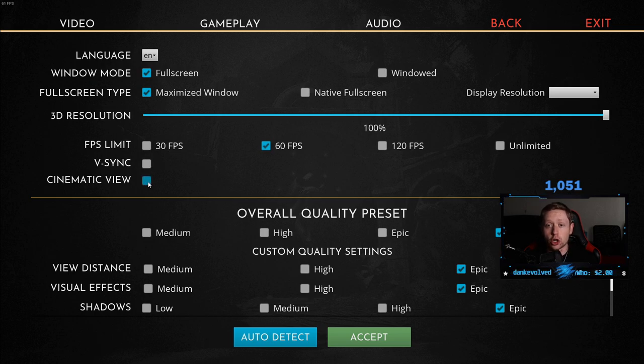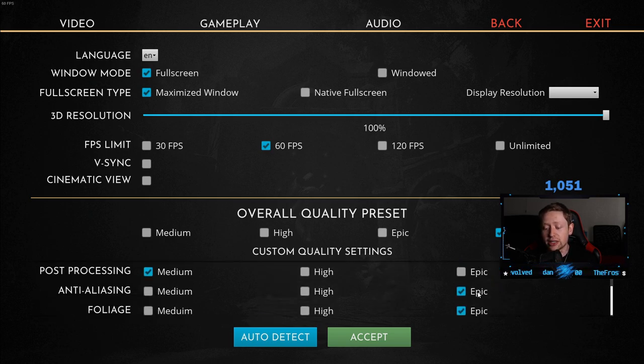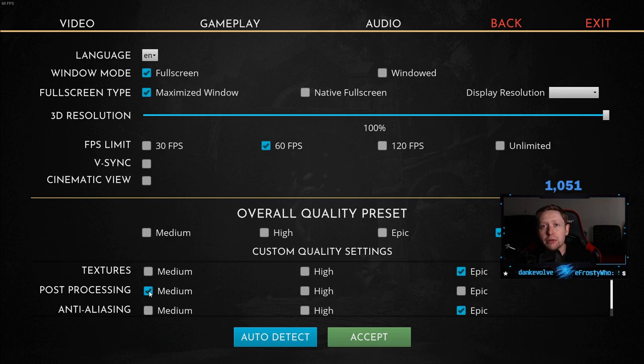V-Sync and Cinematic View are both turned off. For the overall quality preset, I have mine on custom. I have a strong enough PC to run epic on everything, but there's one option I have on medium — post-processing. You do not need this any higher than medium in any situation. In fact, in some cases it makes your game look even better. Post-processing on medium just makes the game look a tad bit better and also takes away from your CPU and GPU usage quite a bit. Make sure you set this to medium.